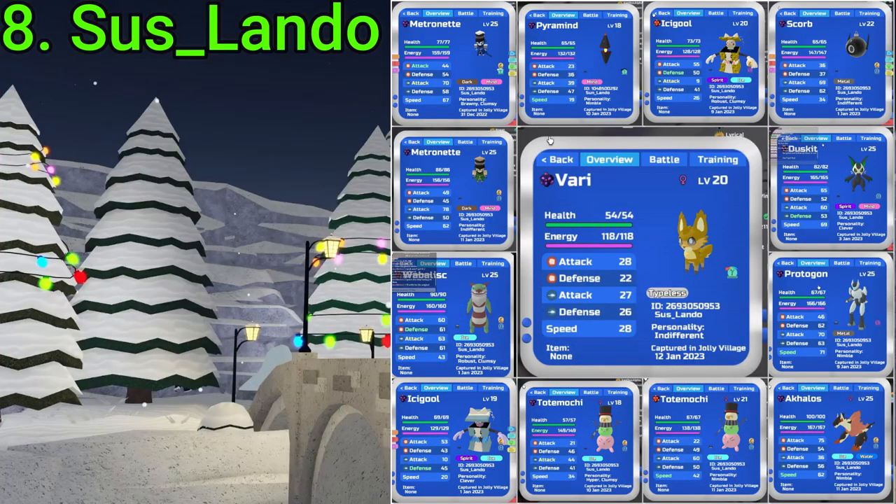Number 8 goes to Sus slash Lando. They got a Gamma Rainbow Wisp of Ahri during the event, and then a whole bunch of other stuff including a Gamma Metro and many other things. Very nice RNG as well, Lando.